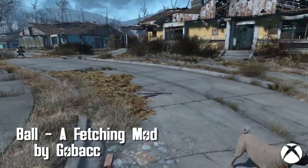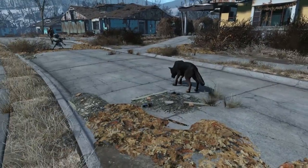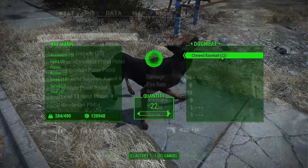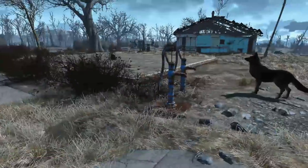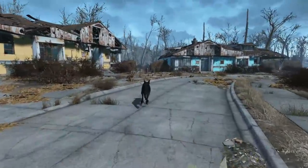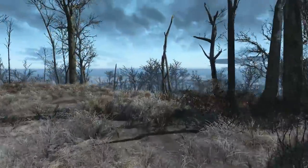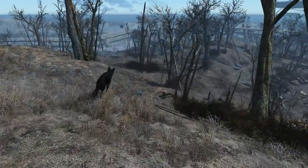Ball — a fetching mod by Govach. This is a really cool mod that lets you play fetch with Dogmeat. First, give Dogmeat some baseballs, which he'll then convert to chewed baseballs. You can then take these and throw them like a grenade, and Dogmeat will fetch. Upon getting the ball, Dogmeat will return to you for another throw. This can also be used during combat for Dogmeat to knock over enemies, and there is a limit to how far Dogmeat will go, so if you throw a ball super far, don't expect him to run for the hills.